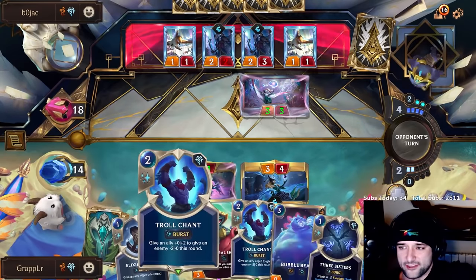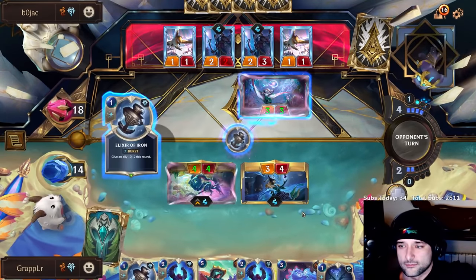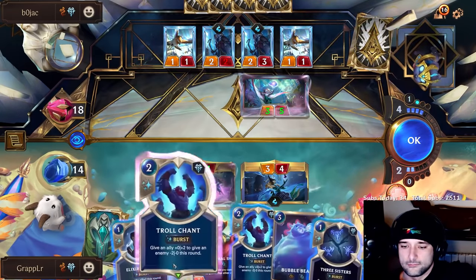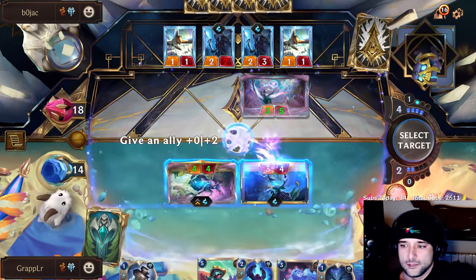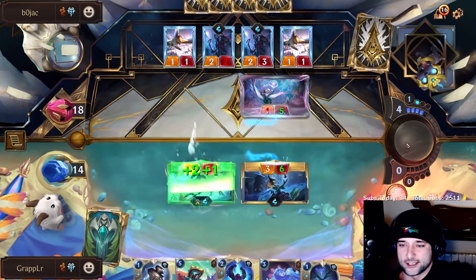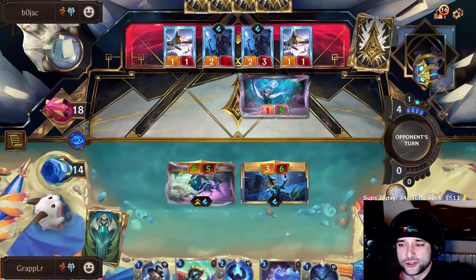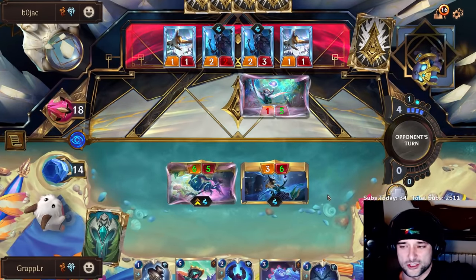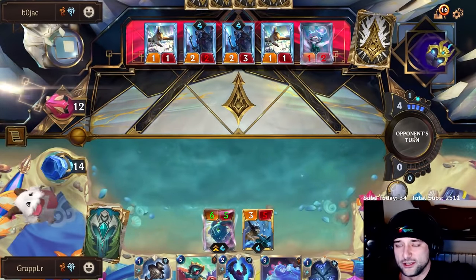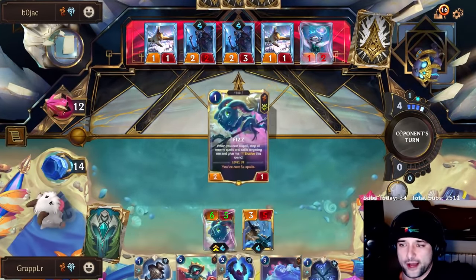I can play Bubble Bear plus Fleet Admiral very fast after this. Nami always attacks. He can just Fury the North — it's five attack, I have Troll Chant. Let's push more damage to face — I need to start racing him. This is leaving her at five HP, so she's not taking damage per se. I think this is correct. There's no reason to save that card. Pushing more damage on Fizz seems solid. I have Freeze for next turn. As long as I can go wide, I should be able to win.